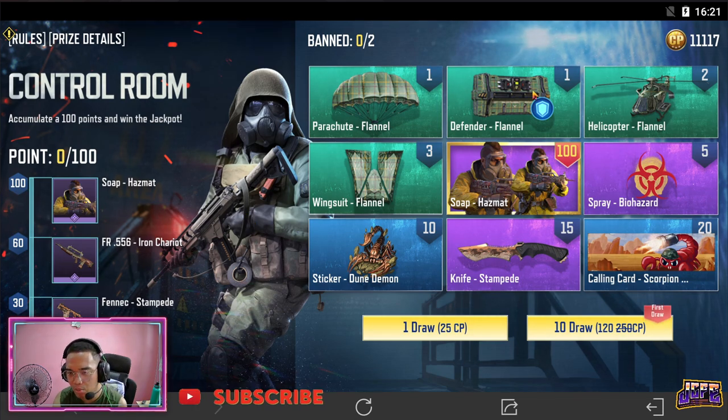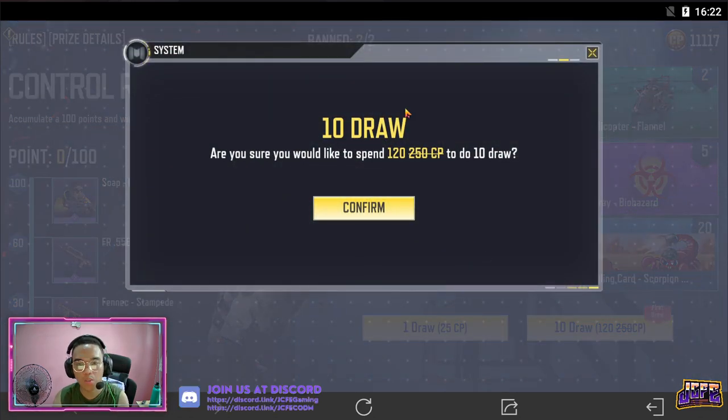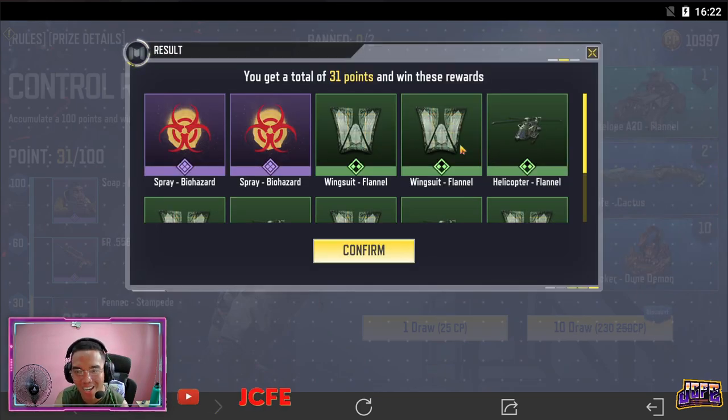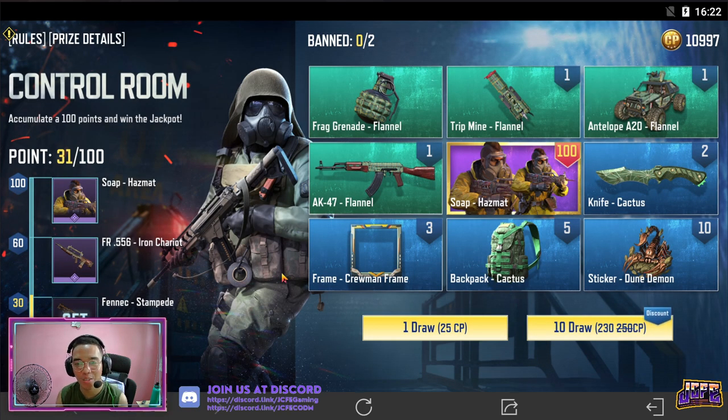Tanggalin natin yung mga mabababa yung points na pwede. So let's go for our 10 draw — first draw natin to, discounted rate siya, 120 CP. And possible na makuha kayo ng duplicate rewards. As you can see here, dalawang spray biohazard, and then yung wingsuit — madami sila. And na-reach na agad natin yung 30-point milestone. Yung mga nakalagay na numbers sa taas nila, nag-accumulate sila to get us 31 points agad.